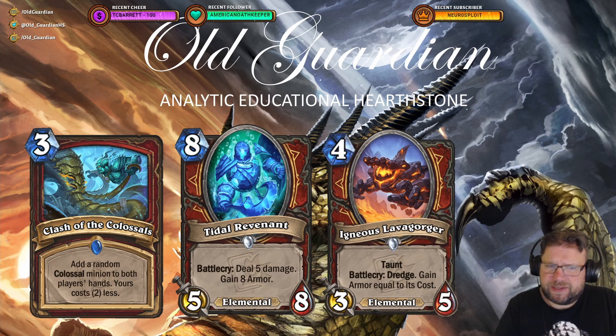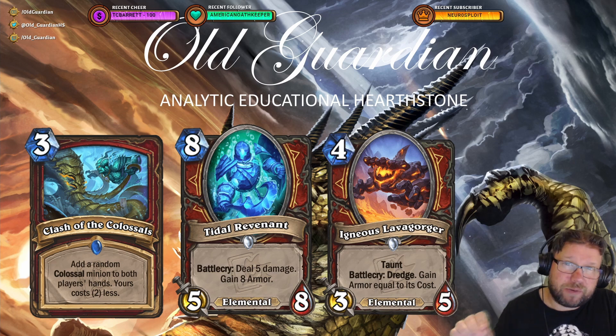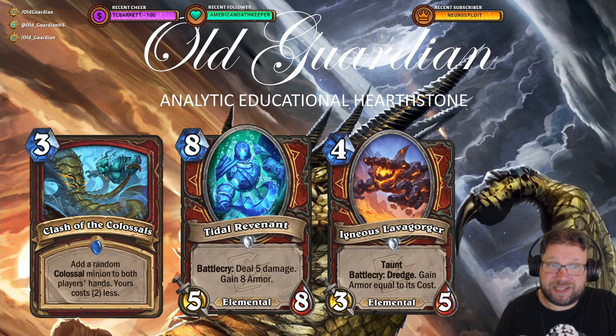And the Tidal Revenant — it can't quite be combined with Bran without discounts, since it's eight mana and Bran is three mana. Because dealing 10 to the dome would be pretty sweet. But I do see some potential in that, especially getting all that armor.